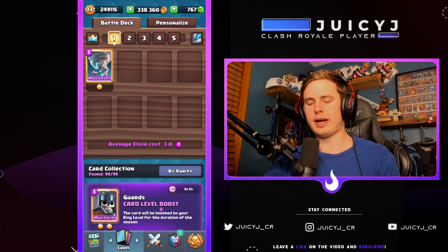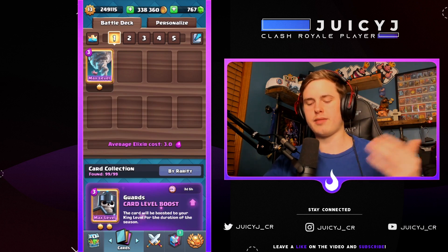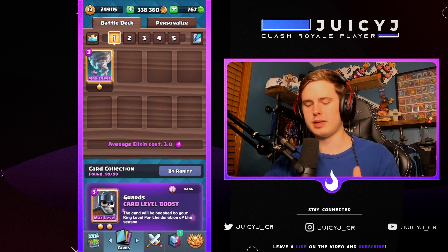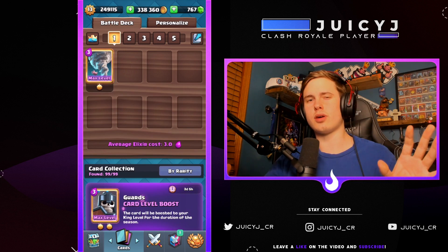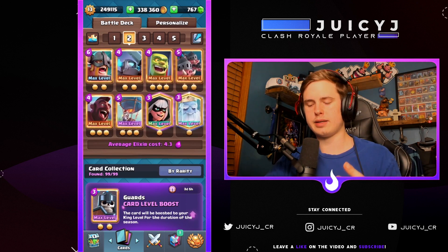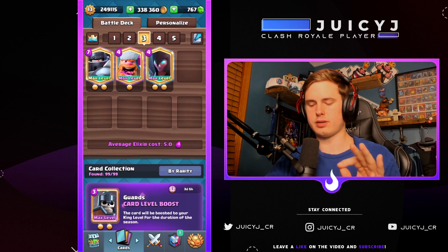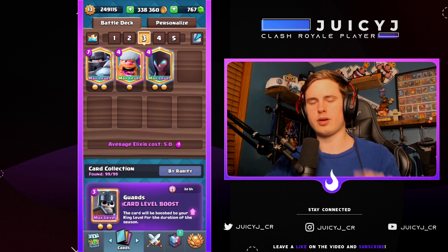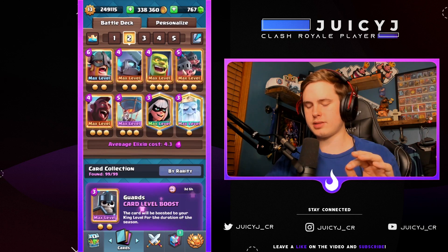In Clash Royale, whoever uses their elixir more efficiently wins. If you can make use of your towers — which don't cost elixir — you gain an advantage. That's why activating your king tower early is very useful, because you'll be able to use it for the rest of the game. I separated all the cards you can activate king tower against into three different categories. The first is the standard category — these 11 cards all have the same exact activation placement.